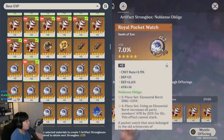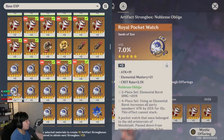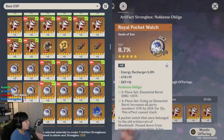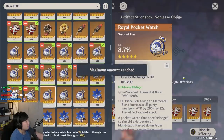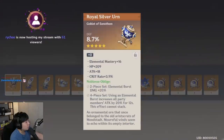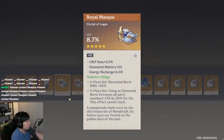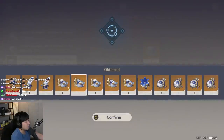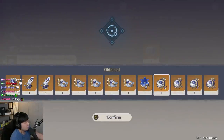We can probably go through the Noblesse artifacts to recycle them again. Attack, HP, attack, HP, defense, defense, attack, defense, HP, defense. 13 more Noblesse artifacts. Defense, defense, defense, defense, HP — defense, HP, no crits, no crit — crit main stats. That is devastating. Attack, defense, defense, HP. Four sands left.